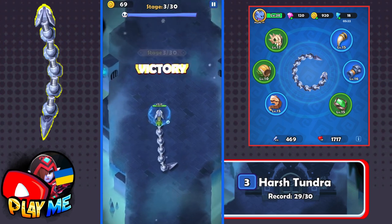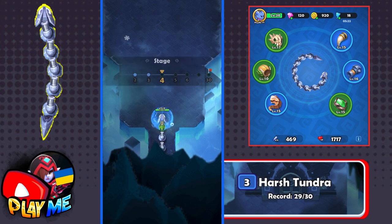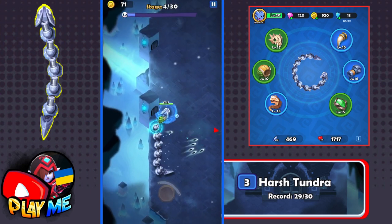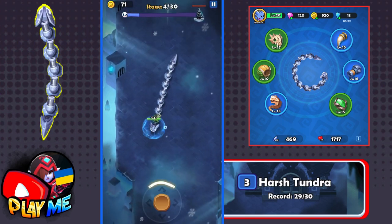As for me, the biggest problem in this game is that it's very hard to restore your health. That's why I think the shield is a very useful skill. Okay, stage 4 — let's try to pass it.